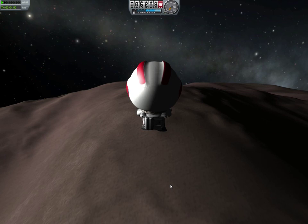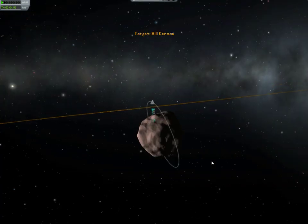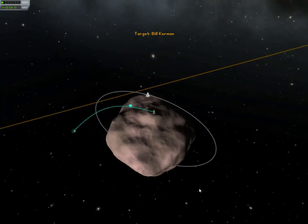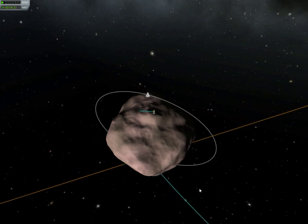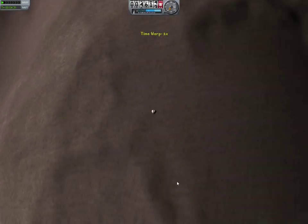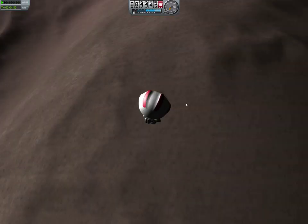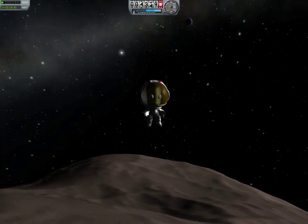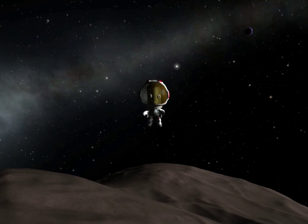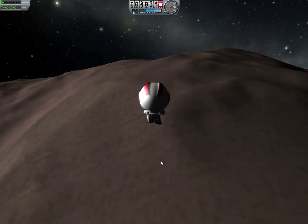Sea level on Gilly is judged as the lowest point on a body. But I think we'll be okay. Whoa, we're actually gonna escape — that's how little gravity there is? Let's bring us down. Okay, now we're headed pretty much straight down. And we're back — wow, this is so slow.